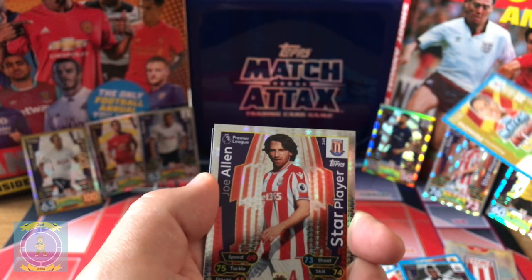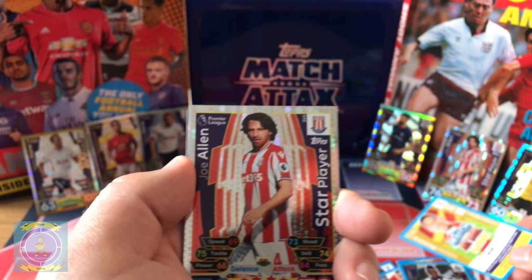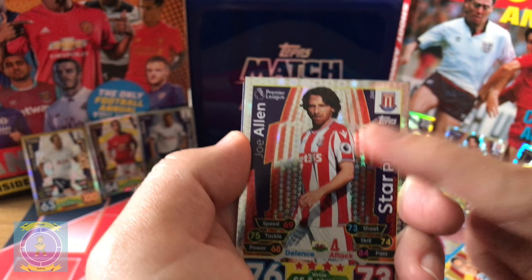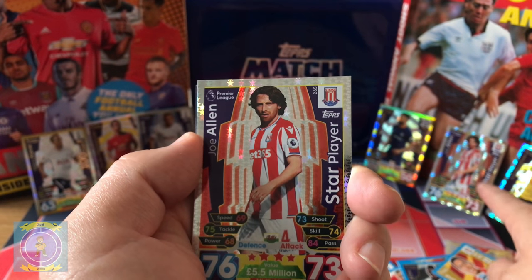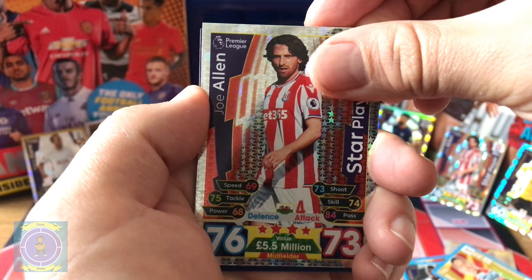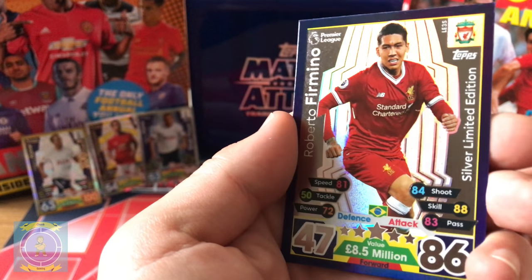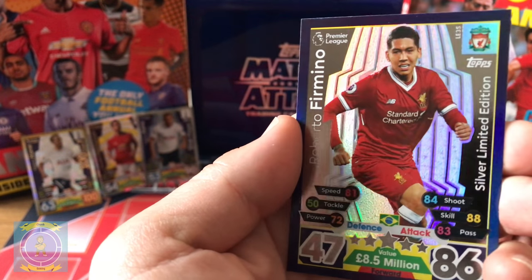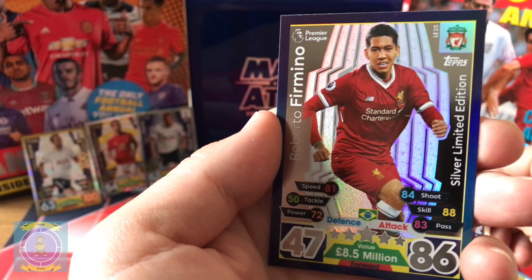It's probably silver or bronze — we'll find out now. Joe Allen, that's a duplicate. And... Silver! Silver Firmino — that's not bad, definitely better than bronze. It's probably because of our such good luck today that they gave us a silver.